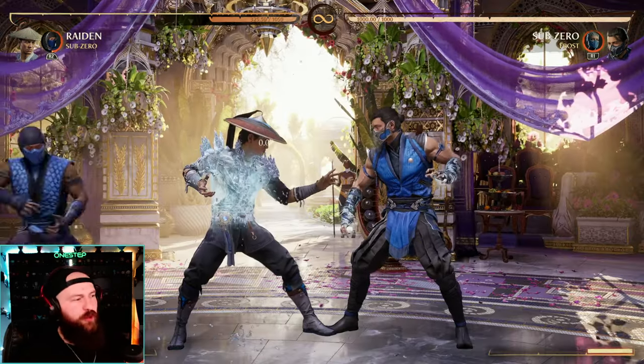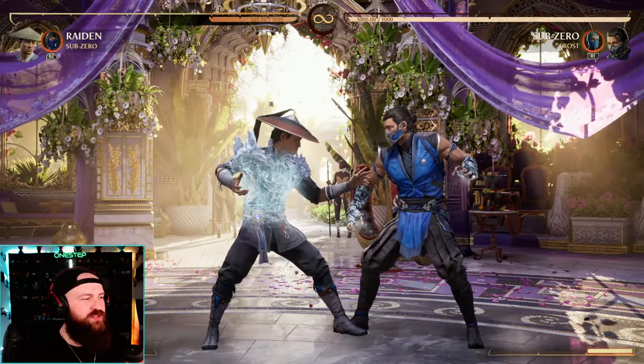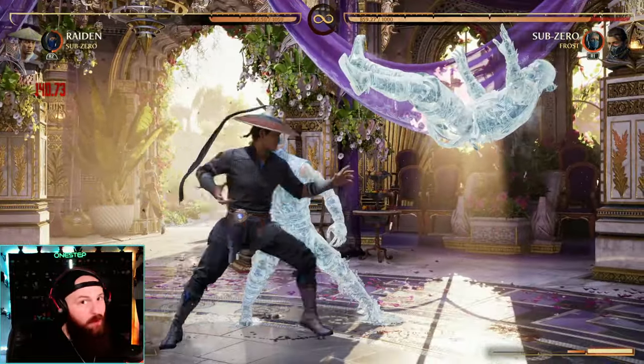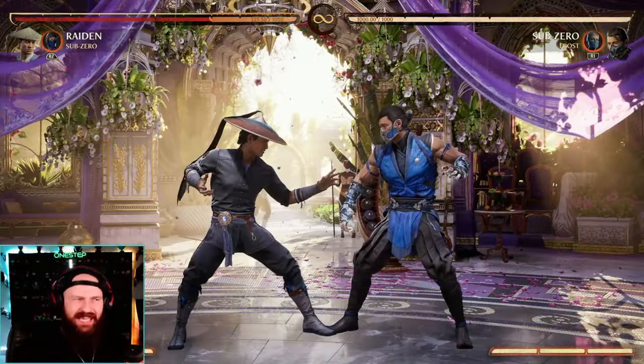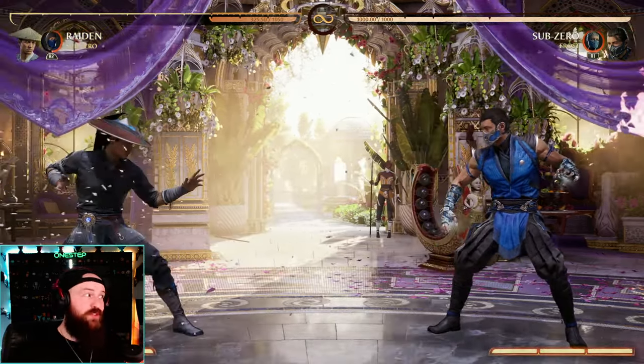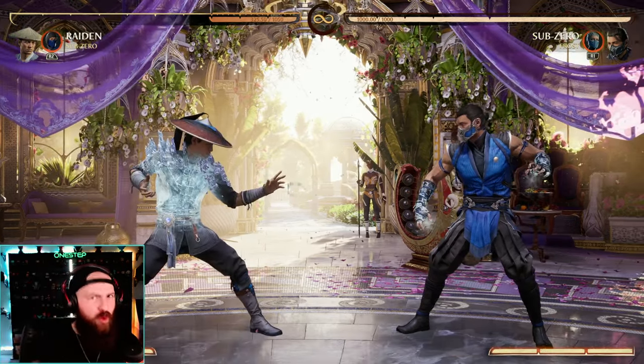Sub-Zero's projectile vulnerability move as a cameo is one I love, and I hardly ever see it used online. Most of the time people are going for the freezing move for combo extension, and I get it — it's good for combos. But if your opponent is really zoning you out, using this resource for that exact purpose is, again, arguably more optimal.